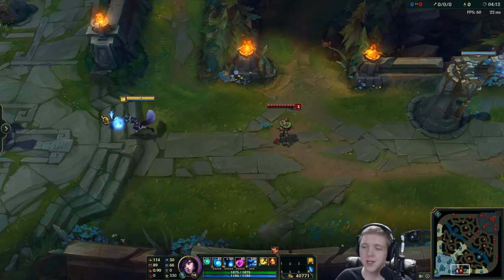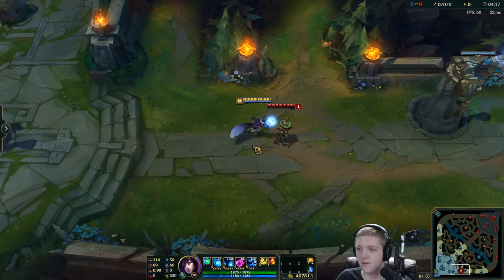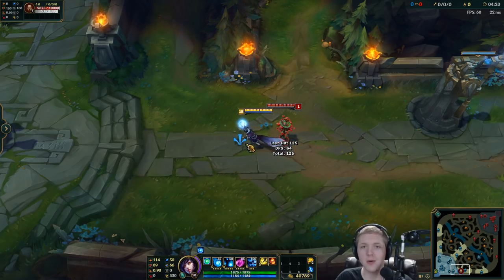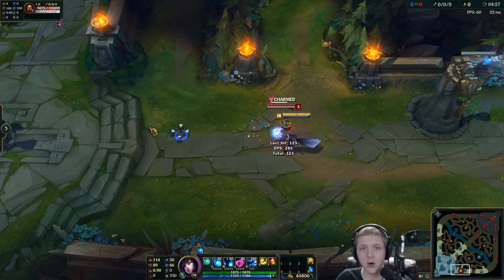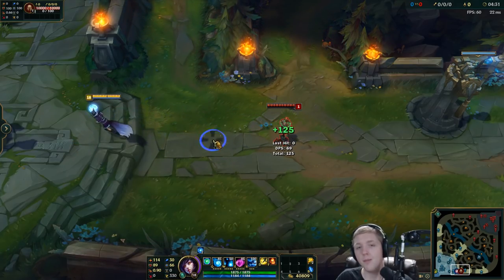Another use — say you're playing Lee Sin. You can do the same thing: be right in front of someone's face and flash right behind them. Now imagine that with an ultimate. You just hit the ultimate and then go right behind them.